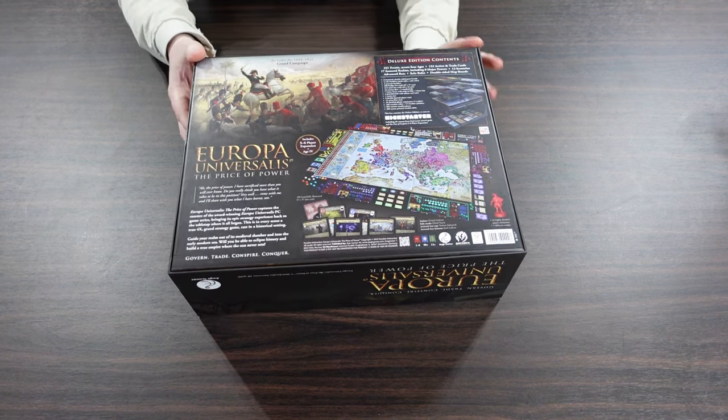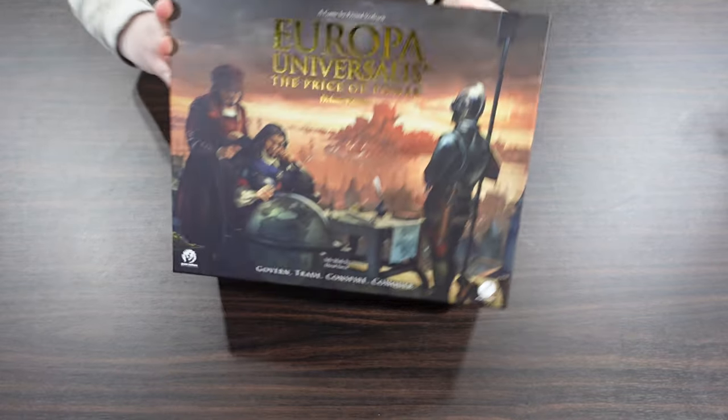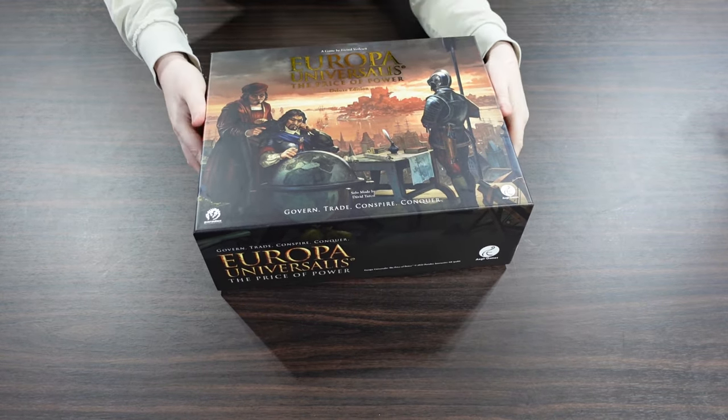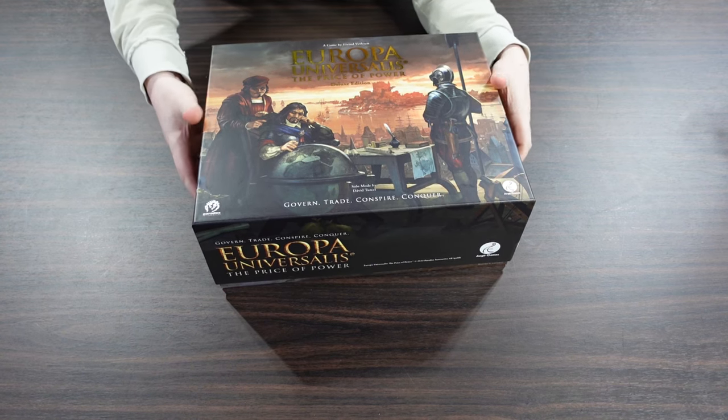I wanted to show you — I'd try to be really careful because it's so massive. But even little things like this gold embossed title on the box are fun. It doesn't do anything game-wise, but it's a very nice product on the surface. Govern, trade, conspire and conquer — who doesn't want to do that in a game?